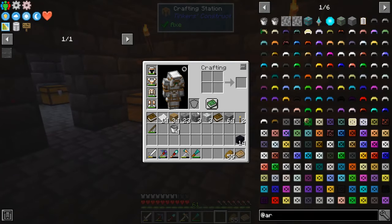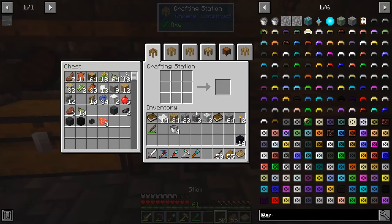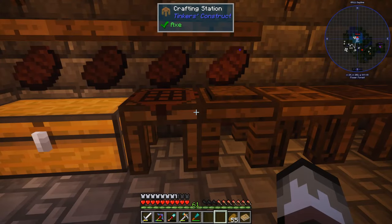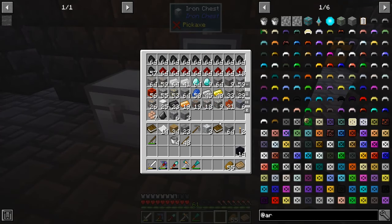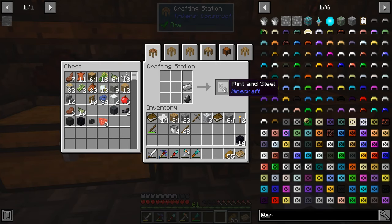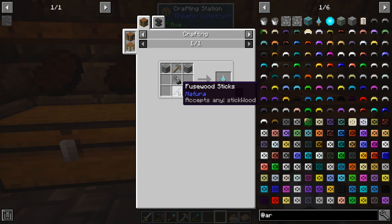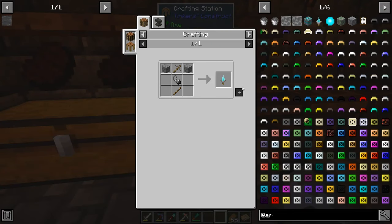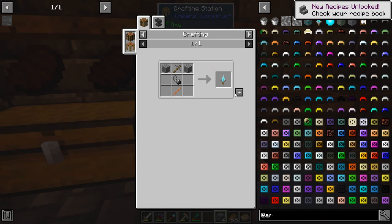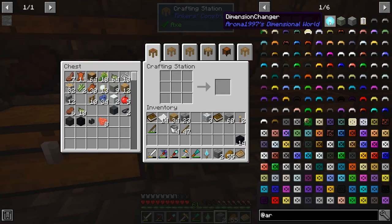Let's make our stone pickaxe — I think I have some sticks somewhere. Let's do our stone pickaxe and our stone bricks. We also need flint and steel, which shouldn't be an issue. I have cobblestone but I gotta make stone bricks first. There we go — now we have our mining tool.